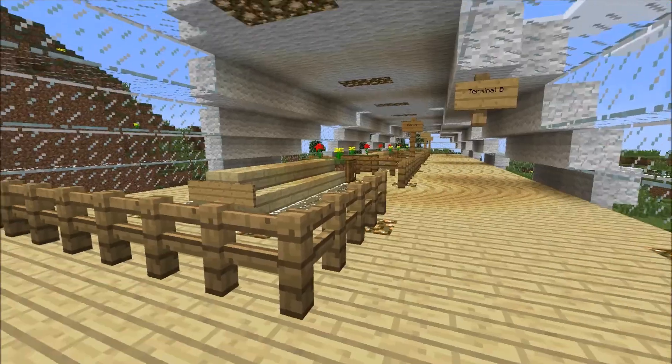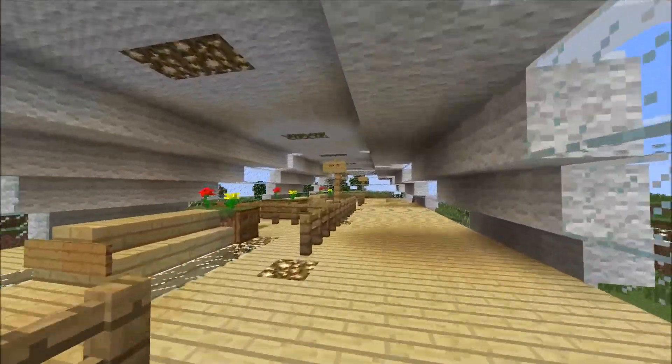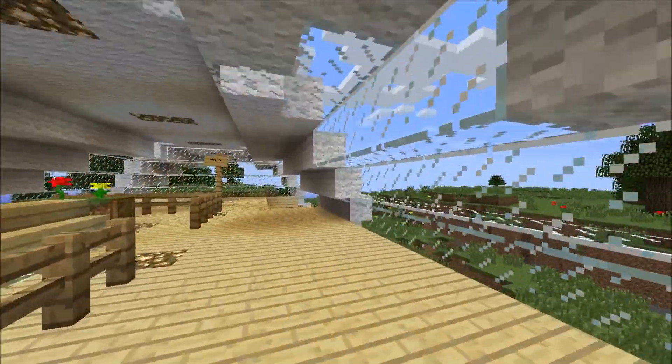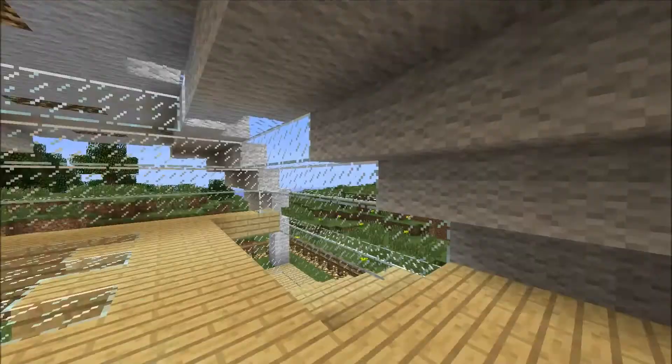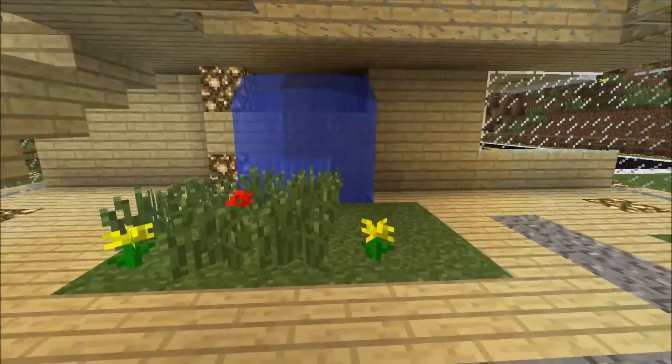Down this way is Terminal B — gate B1, gate B2, and gate B3. And down here is just a little nice seating area for you, with a waterfall.